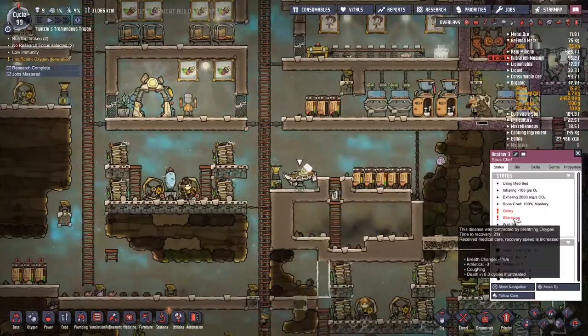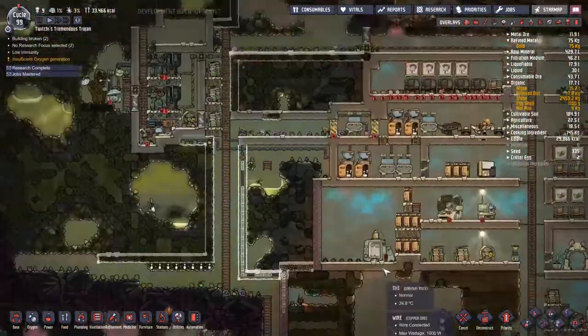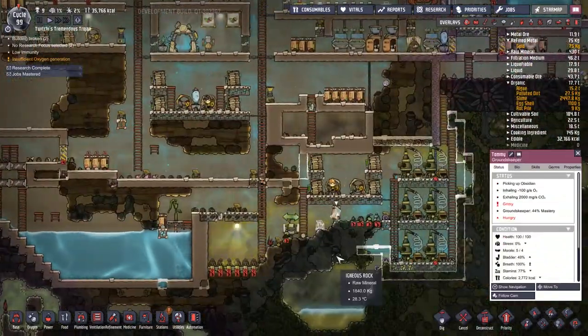I've noticed we also have a bit of a polluted oxygen issue. That makes sense given that we're pouring polluted water on the floor, and polluted water has this habit of outgassing polluted oxygen. No biggie there.